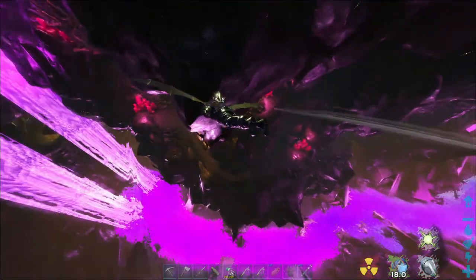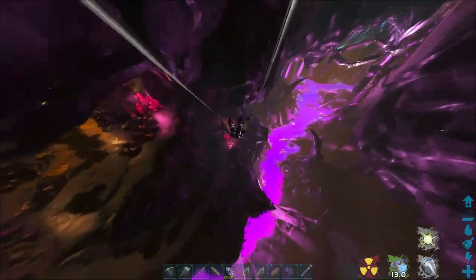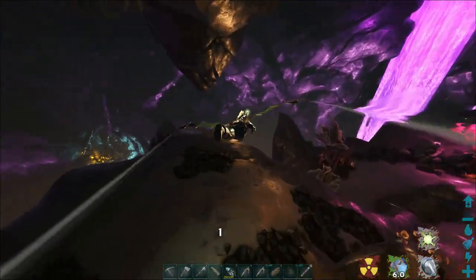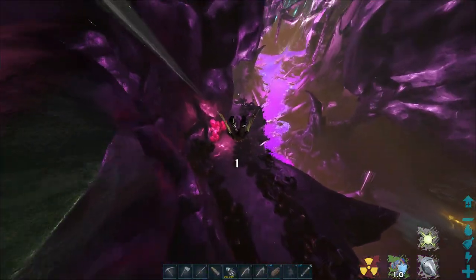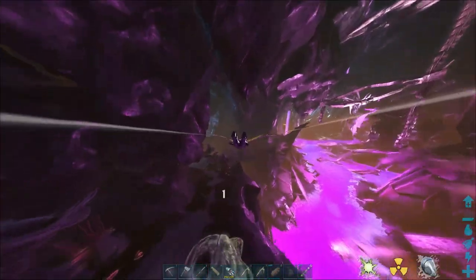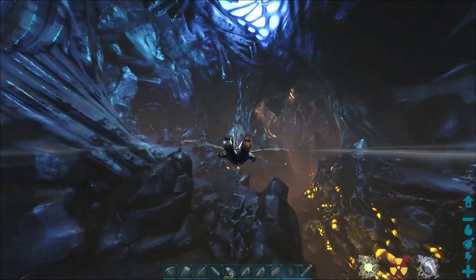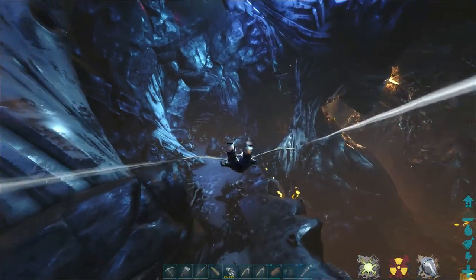A good way to tell where the rock drake areas are is the yellow lights down here - that's kind of where the trenches are. We might have gone down too far. We need to glide over this way a little bit - no, we're good, because this loops around. Kind of follow the path so I don't get lost; it's really easy to get lost down here. There are a couple different areas to get eggs, but this is the one we're going to.